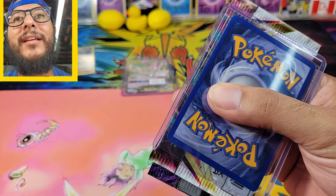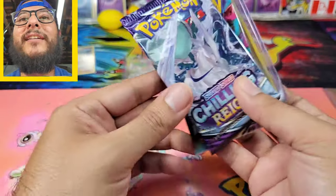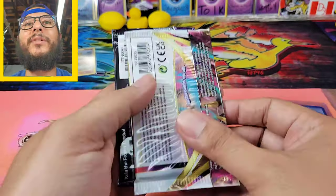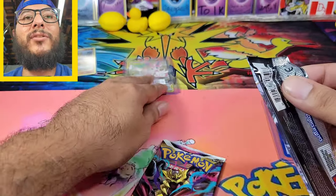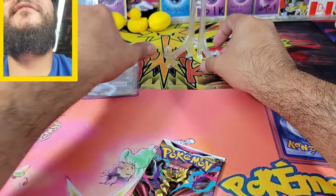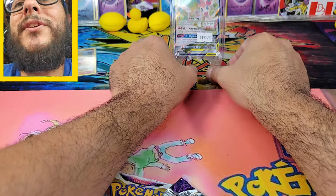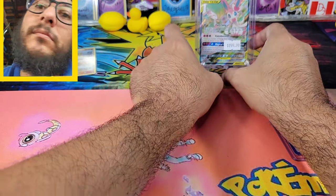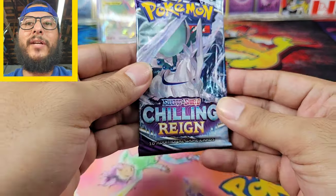This pack has two packs inside. I'll put this hit card face down for now and we'll check it out afterwards. We have Lost Origin and Chilling Rain — let's open up this Lost Origin right here, just to show it off a little bit. There you go — some Chilling Rain too.